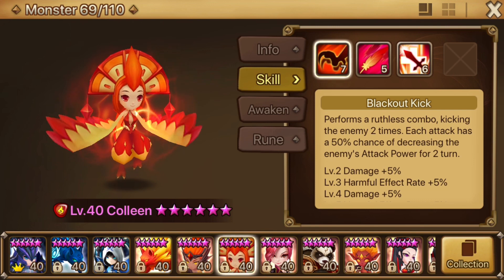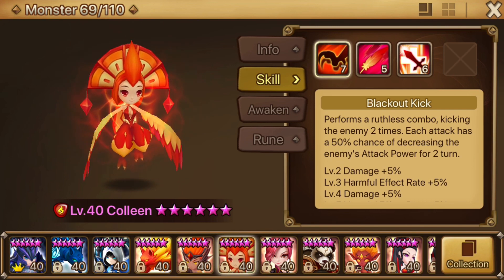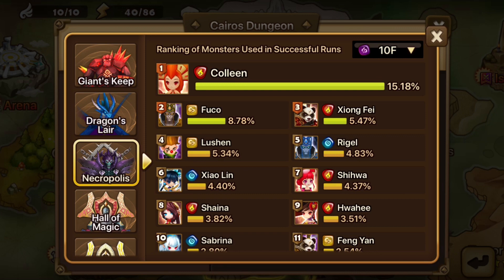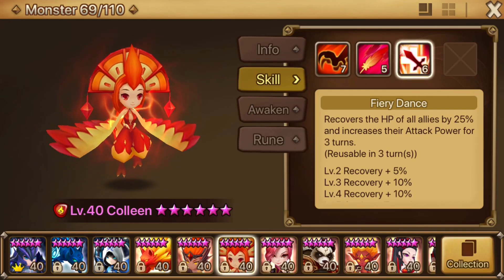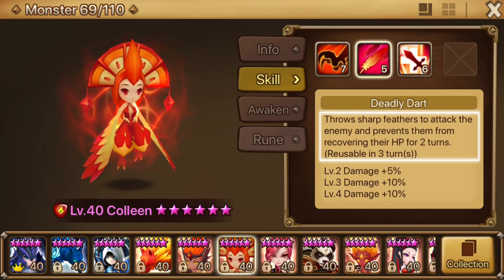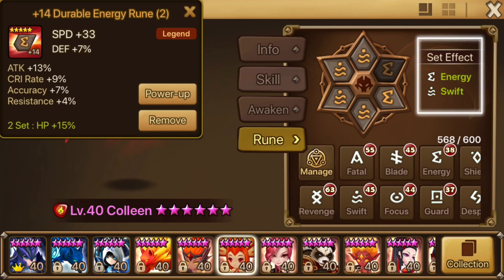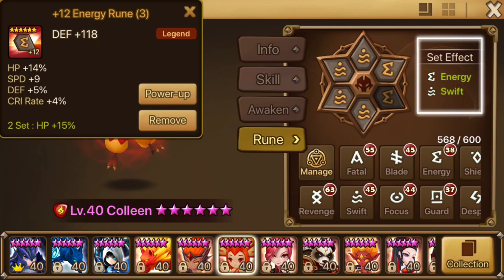Hopefully by this point you will have tried your hand at some raids and realized that Colleen is nuts. At the time of recording this, she's currently the number one most used monster in NB10. Her multi-hits, heal, and attack buff will be a huge benefit to your party, but she also applies heal block, so the boss's vampiric effect will be negated. Violent runes are always lovely, though I put mine on Swift Energy to keep her fast and healthy.